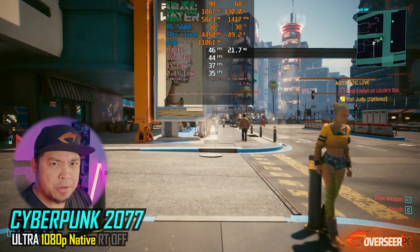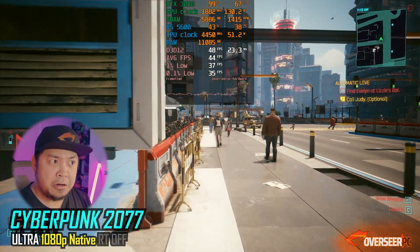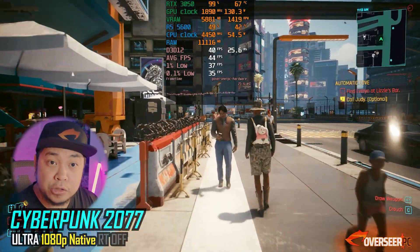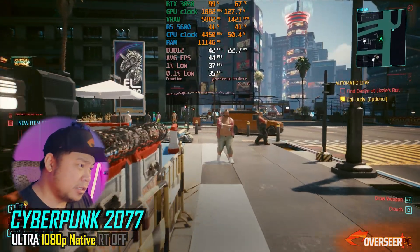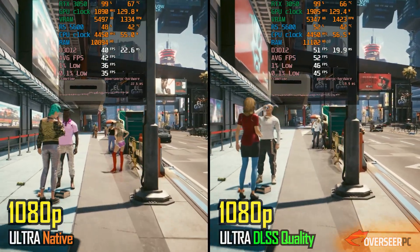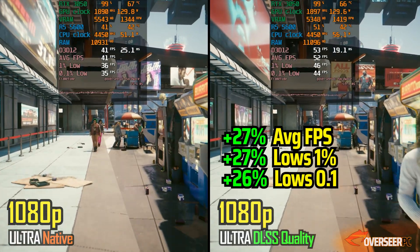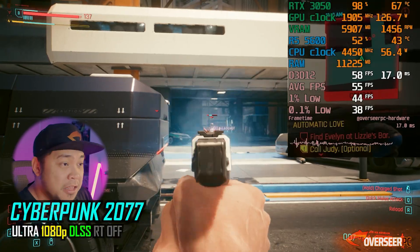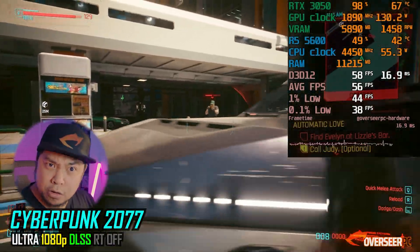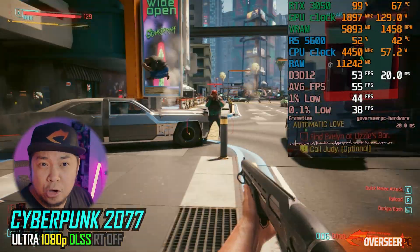Our first game is Cyberpunk 2077 at 1080p Ultra. You're just running 40 FPS, but this is Ultra — you can lower the settings and get much higher FPS. If we enable DLSS, you gain an extra 10 FPS. Running with DLSS at 1080p, you're getting about 50–58 FPS. That's quite good for a single-player game, and if you want more FPS, you can lower the settings.